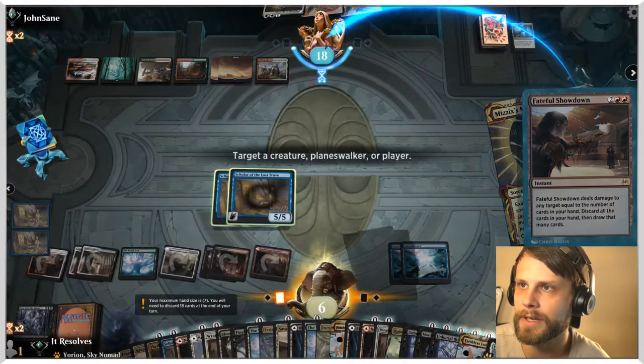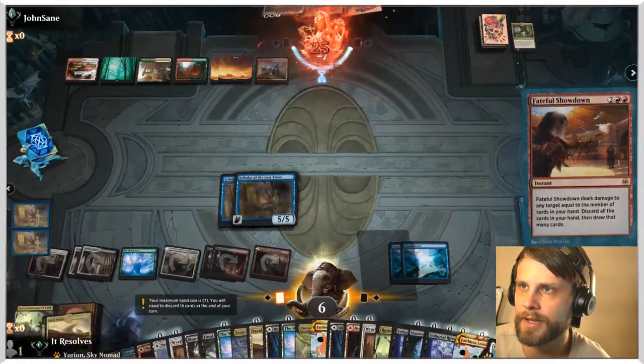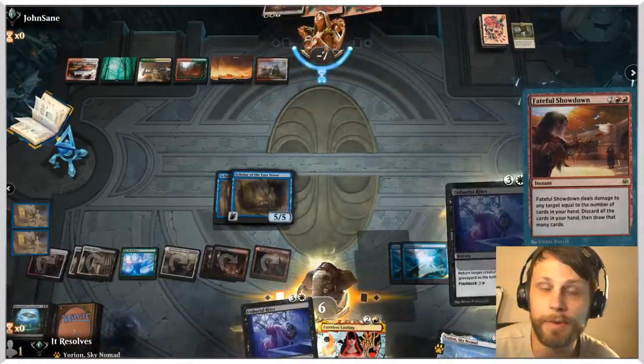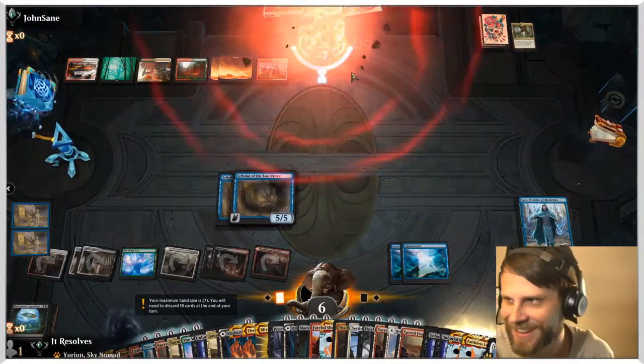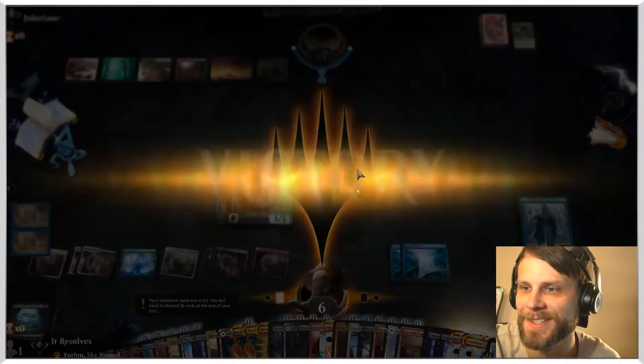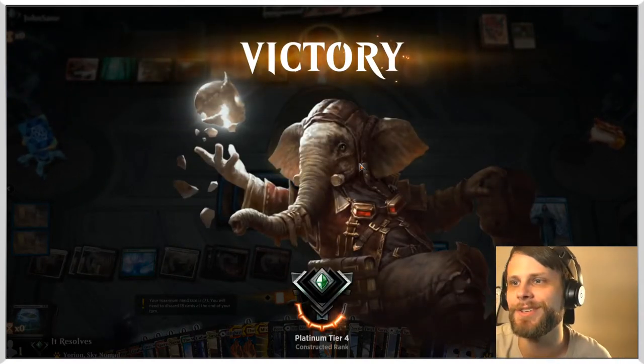So we Fateful Showdown targeting them, discard our hand, deal a butt ton of damage to them, and then we win. Look at that — we did it! We won twice. We had Jace plus the damage. Heck yeah! That's what we're trying to do. Let's go on to game three.